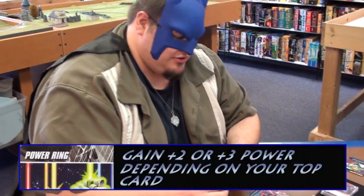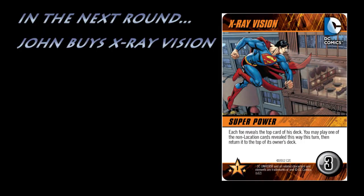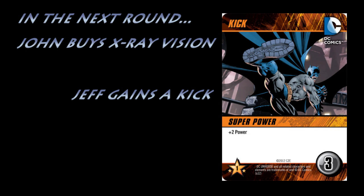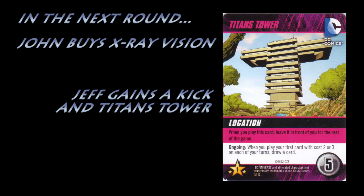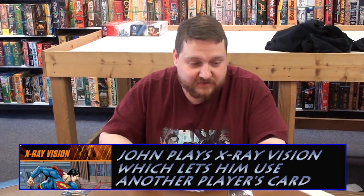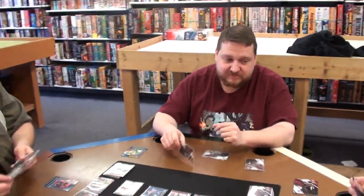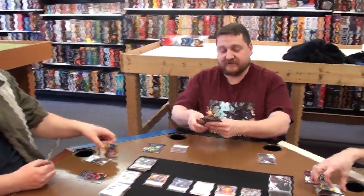Three punches and two of these wussy vulnerabilities — buy me the power ring. Each foe reveals the top card of his deck and you may play one of the non-location cards. Everybody reveal the top card. Punch... punch. I'll use his punch. That gives me five to spend.